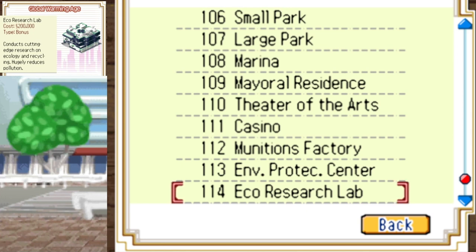For the energy incinerator, you need education level 40 and research funding. Wind power plant just needs education level 80. Nuclear power plant requires education level 50 and research funding. Geothermal power plant needs education level 85 and the Environmental Protection Facility. To unlock the Environmental Protection Facility itself, you need research funding and education level 60. Once you have that built and maintain your education level, you should unlock the Eco Research Lab.